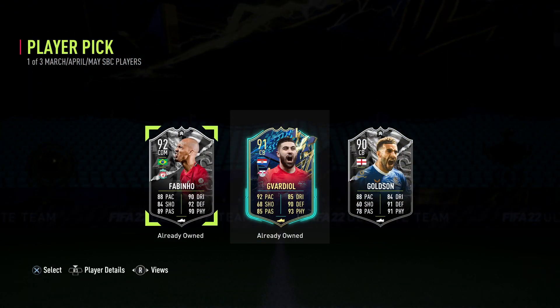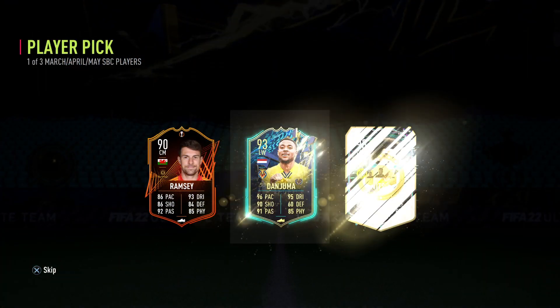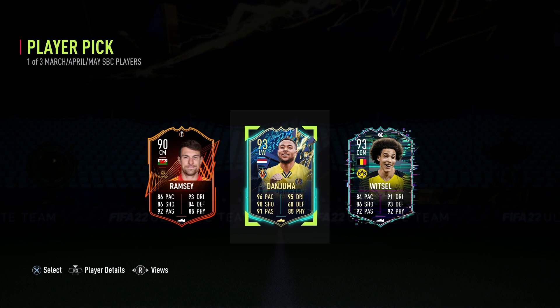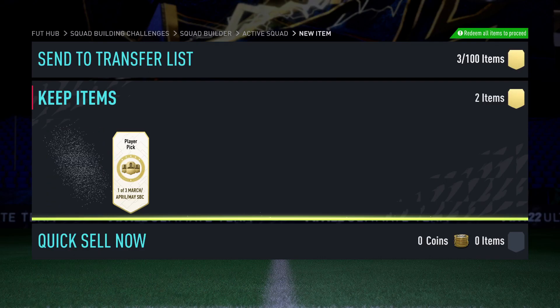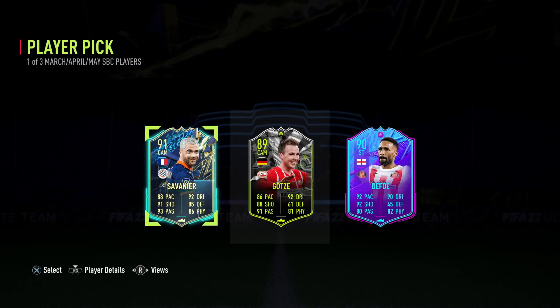Whoa, I've already done these two SPCs — both of these were really good SPCs, so I'll just take the one I don't have already. I think if there was a good SPC I would have already done it. Oh, there's nothing crazy. Once again, let's just take Danjuma. Oh, that's 91 Savania.